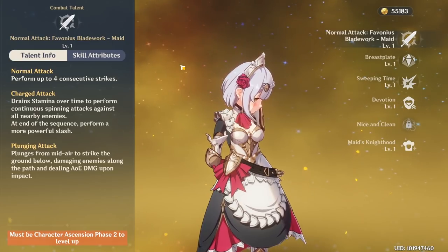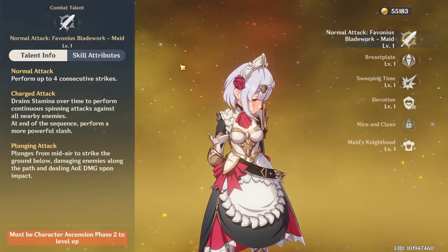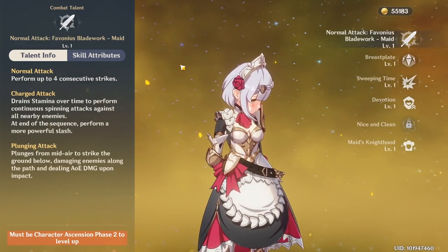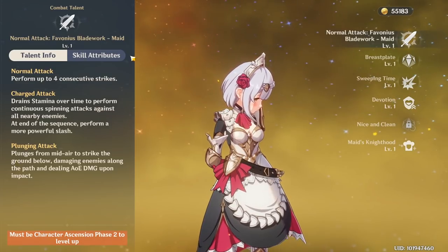Her normal attack performs up to four consecutive strikes. Her charged attack drains stamina over time to perform continuous spinning attacks against all nearby enemies. At the end of the sequence, perform a more powerful slash. And then her plunging attack plunges from midair to strike the ground below, damaging enemies along the path and dealing AoE damage upon impact. Pretty basic. Standard.